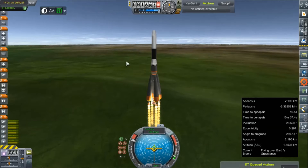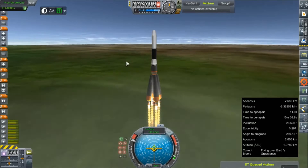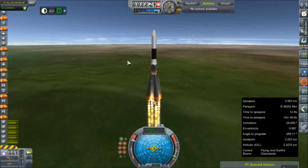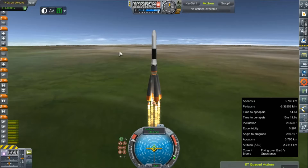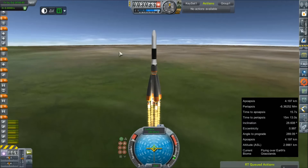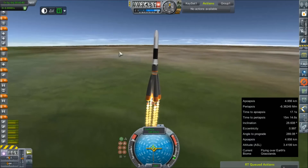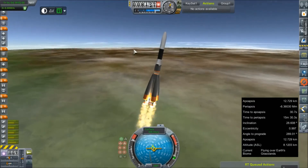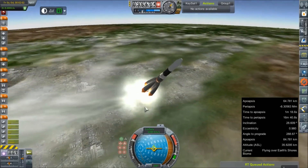We're going to get this thing into a very eccentric orbit and test the re-entry capabilities as built. I'll show you the crew cabin in the pod a little later. First we've got to get it up and going. This launch is pretty standard fare - it's just our standard RA-9.